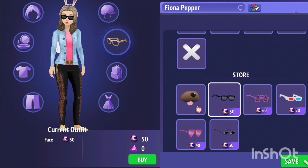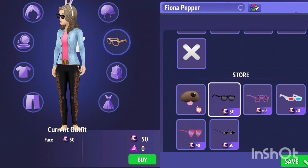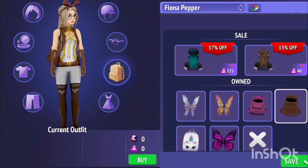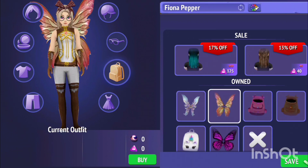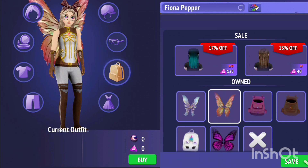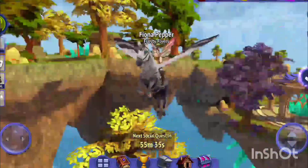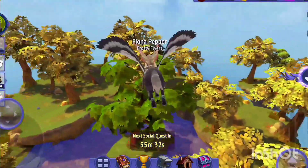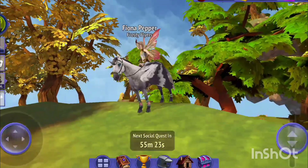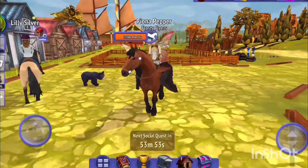I'm gonna style an outfit right now because this is a very random looking outfit and I don't really like the way I look right now. I'm confused between the wings or the backpack. The backpack is just too brown and the outfit is going too brown. I'm just gonna choose the wings because that's actually pretty good. I'm not gonna change the eye color for a long time.